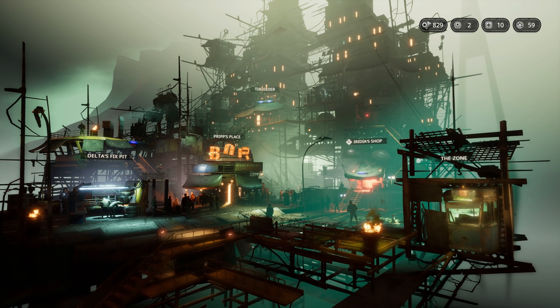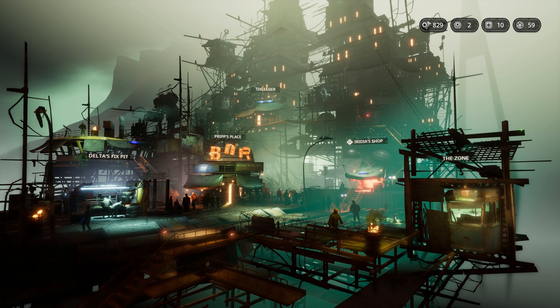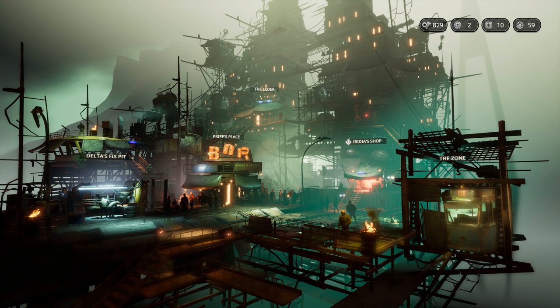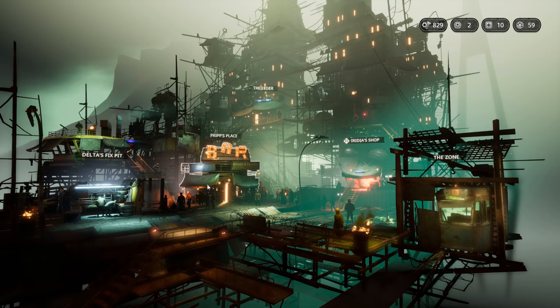Hey there and welcome back to Mutant Year Zero. My name is Pete and today we complete episode 7 of our Iron Mutant playthrough. In the last episode we headed south to the Iron Serpent, took a quick detour to the Scraplands afterwards, gathered a bunch of valuables and also collected another artifact. Today we are starting things off with those two artifacts as we head over to Prip's place.